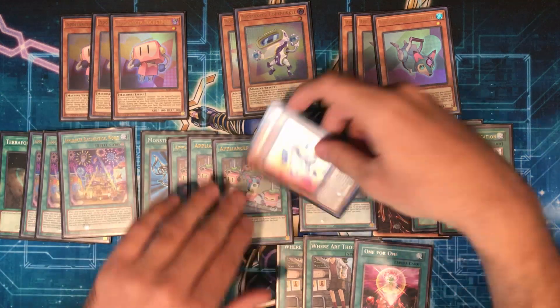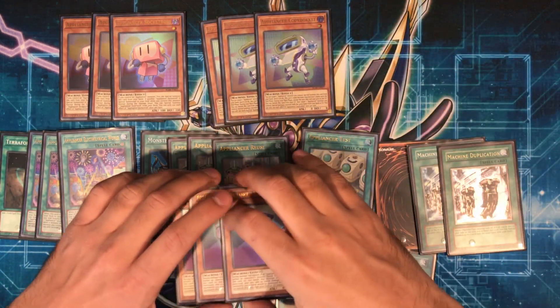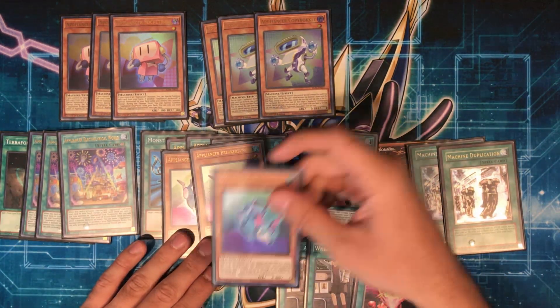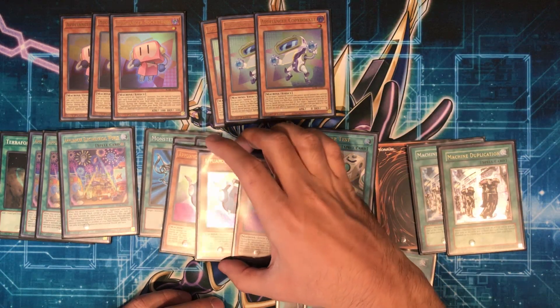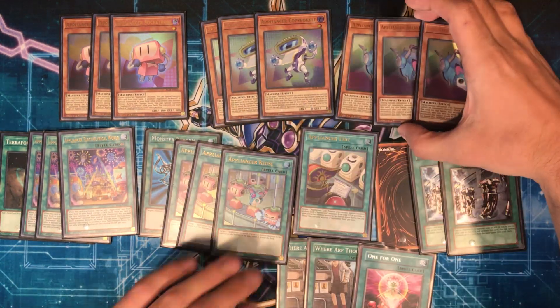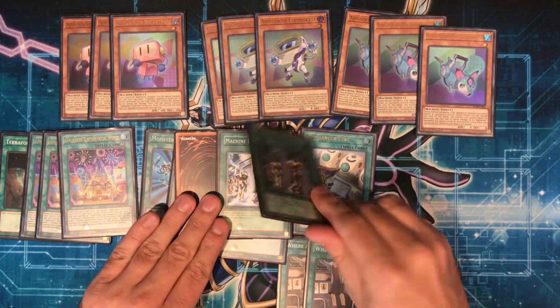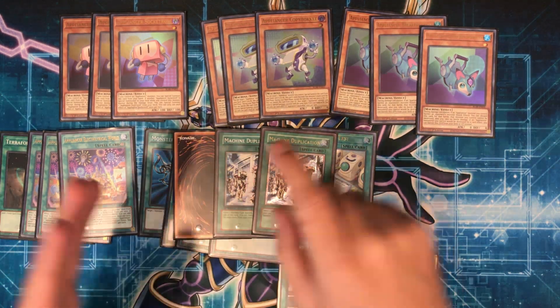As for Breaker Buckle, it doesn't really do much — it's more so just a name. It has a kind of battle-trap-like effect: you can discard it to take no battle damage, and you can banish it if an Appliancer would be destroyed by card effect. Unfortunately it's a Water — if it was a Dark it would be a bit better because you could play Allure of Darkness — but it's really just there for the name. The reason why we need the name is because we play Machine Dupe: they're all Machine Dupe targets. If you open with two of these plus Machine Dupe, you get like five monsters on board.